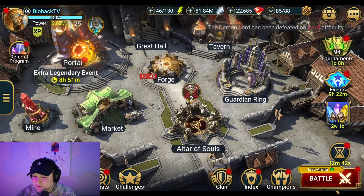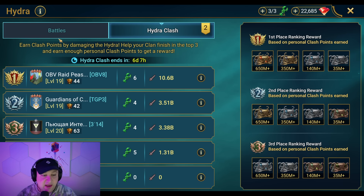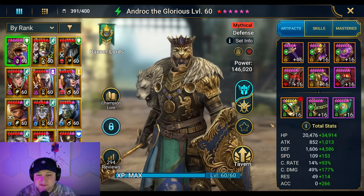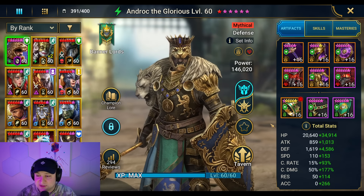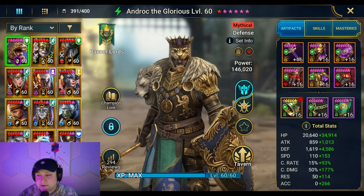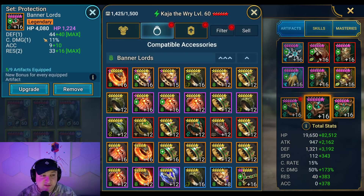It was a super tight race. We're on a new one now. The difference between top and bottom was like — the top and fourth place, I think, was like 10 billion points or maybe less. It was pretty tight. So what we got was this new protection amulet, and it's a pretty good one.